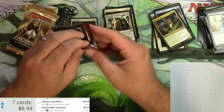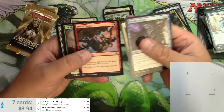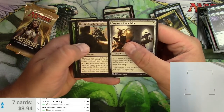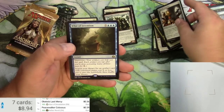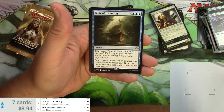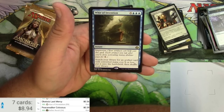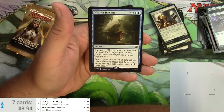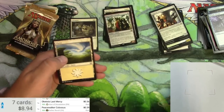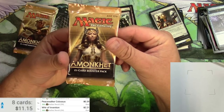Revolt — what a revolting development. Metallic rebuke, cotton the brights, renegade map, cogwork assembler, Gauntlet's mation, nations ridge scale tusker, and whirr of invention — an instant for three blue, pay X with improvise. Each artifact you tap after activating mana abilities pays for one generic mana. Search your library for an artifact with converted mana cost X or less and put it onto the battlefield, then shuffle. Kind of a convoke tutor going right to the battlefield — probably sees a little play, a couple bucks.